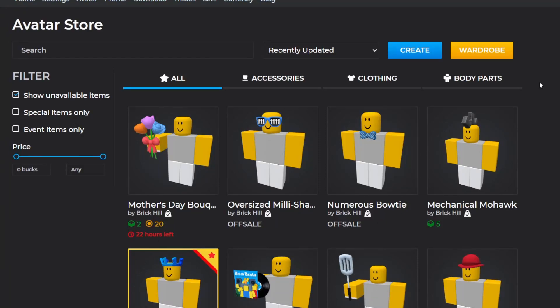Hello everybody, welcome back to this new video. In this video I'm going to go over some new items that we did get on Brick Hill. Last time we left off on this little milestone right over here where they released these milestone items. We did get two new items, including one that is on a timer.